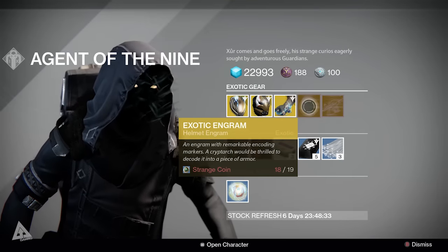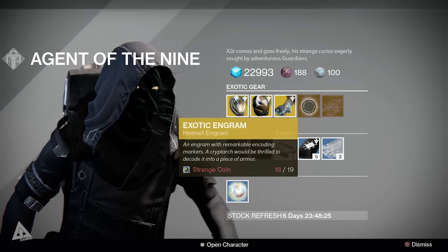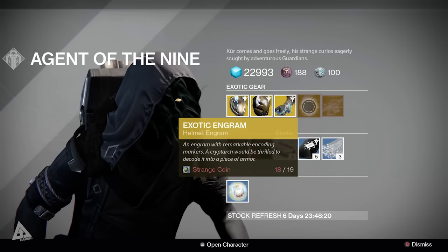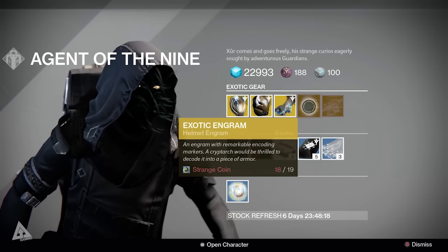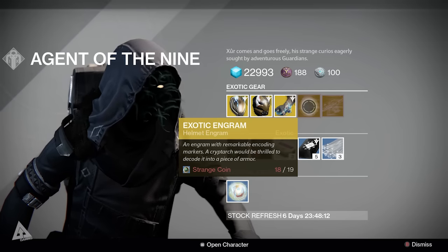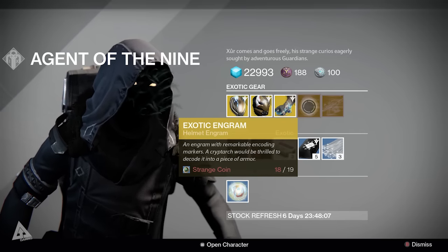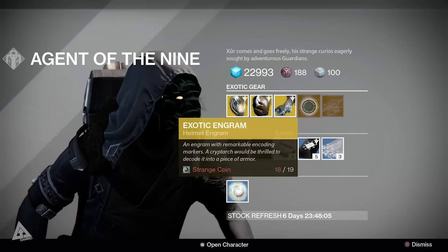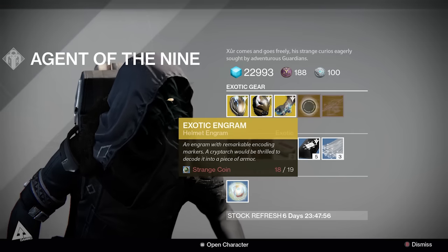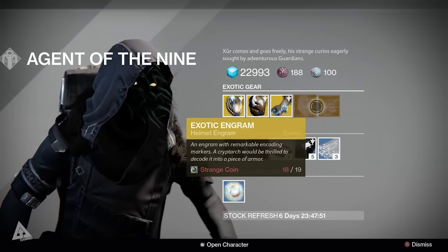This week there is no weapon — instead you have an exotic engram, specifically a helmet engram. If you buy this, you get a chance at new exotic Taken King items. Bear in mind: if you are above 300 light and you are the same class as the item that drops, there is a high chance it will drop at 310. So if you're a Hunter above 300 light and you decode a Hunter item, chances are it will be 310, which is great for infusion if you're trying to bump up your raid helmets. If it drops for a different class, it will likely be around 280-290, but if you've got coins to burn and you're looking to bump up your light, this is a good tactic.